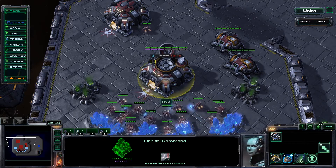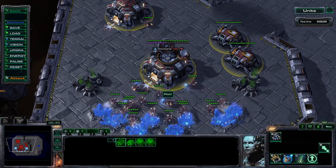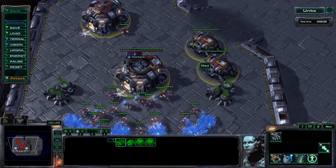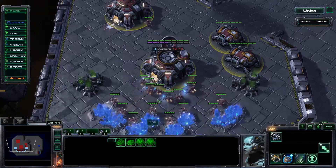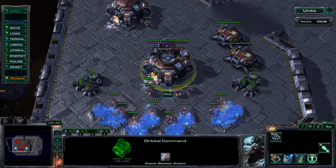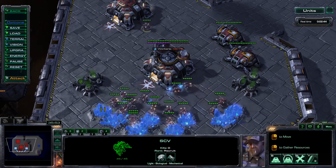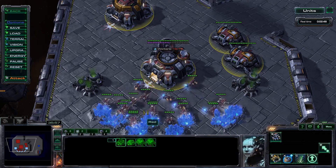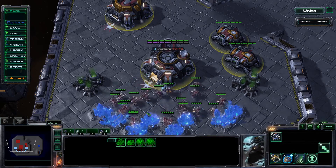What you're going to do is literally hotkey your command centers, and then add whatever upgrade structure you're using — in this case an engineering base for 1v1 upgrades — to that same hotkey group. This is nice because the engineering base doesn't take priority, so when you press that number four button, you still want to be making SCVs, dropping mules, and scanning without always having to tab over to the engineering base.